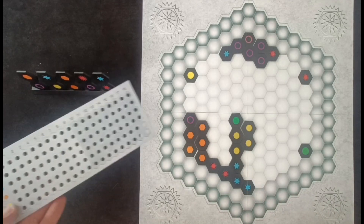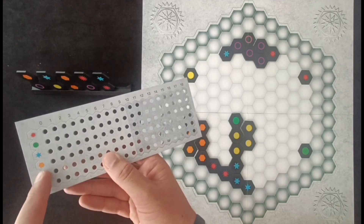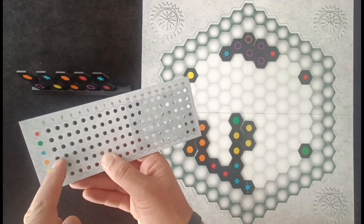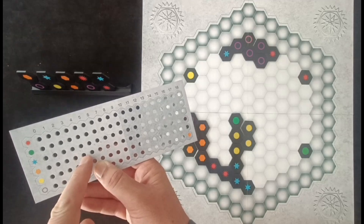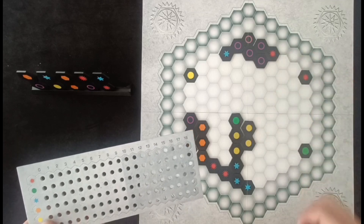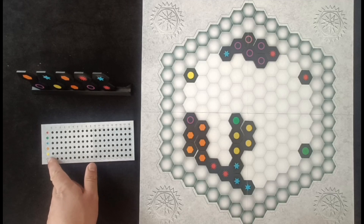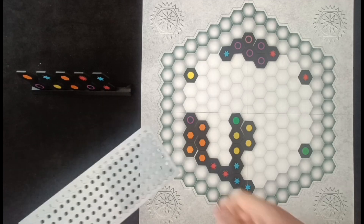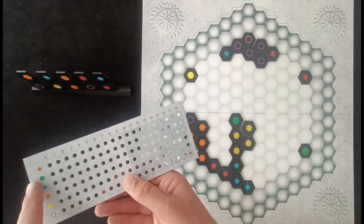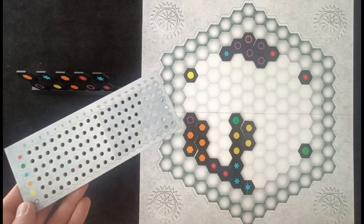You'll use this little tracker here to track how many points you have in each of the corresponding categories. I placed the orange one, so I would move the peg up to the four spot. The idea is that at the end of the game, once the entire grid is filled up and no more tiles can be placed, your lowest category out of the six different shapes will be your final score. It has this classic Knizian scoring where you want to keep them all as balanced as possible, because if one category is falling behind, that's going to be your final score and the rest is wasted effort.